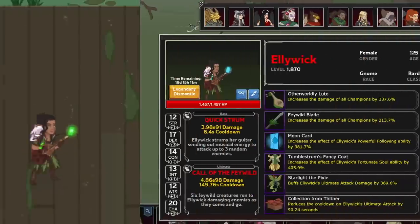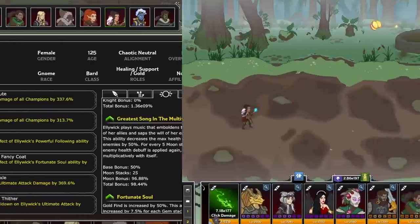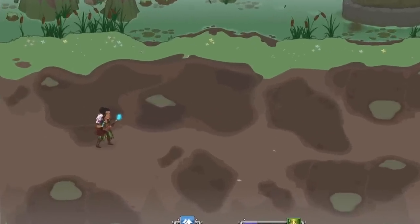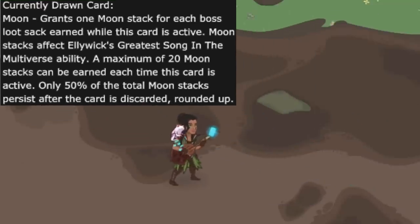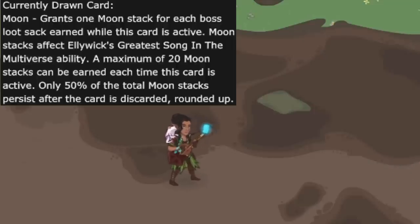Her last formation ability, Greatest Song in the Multiverse, decreases the maximum health of enemies by 50%. The tied card is the Moon card, with a 25% chance of being pulled. It gains a stack for each boss loot sack earned while active, capping at 20 stacks, and maintaining only 50% of them when drawing a new card. For every 5 stacks, the enemy health debuff is applied again, stacking multiplicatively with itself.